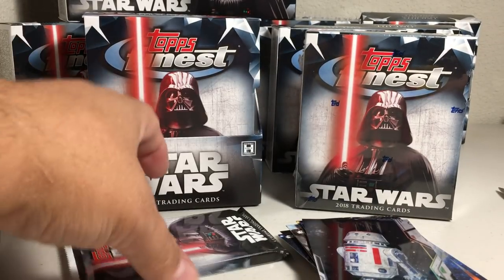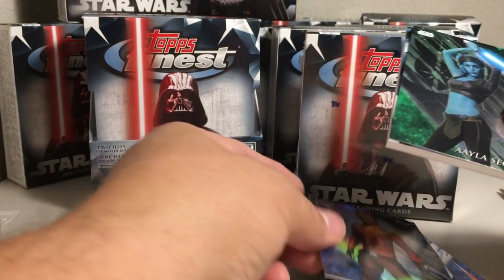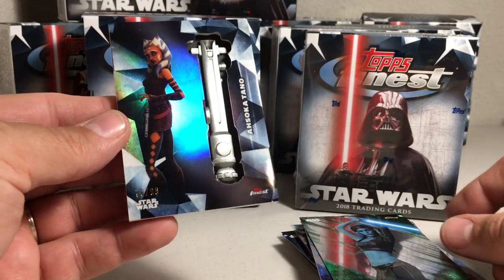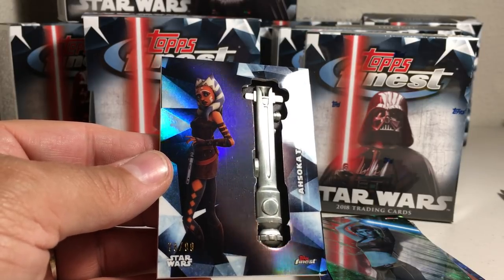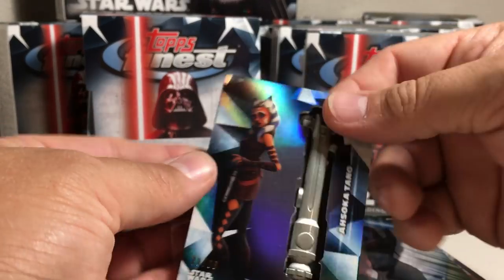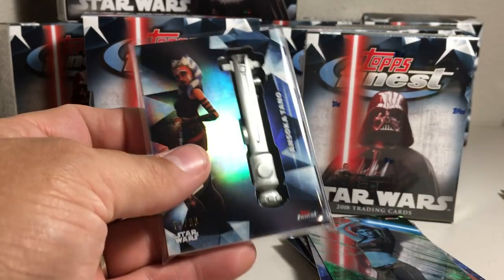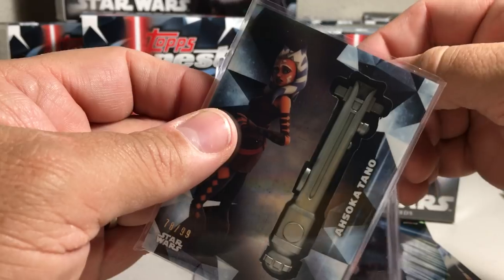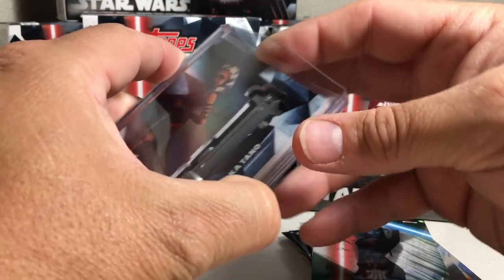So it's number 114. All right, now for the lightsaber pack. Got Aila Secura and Ezra — and oh, Ahsoka, nice! 78 out of 99 Ahsoka Tano lightsaber. I don't think I had an Ahsoka yet. For reference, these take 197-point top loaders if you want to put them in a top loader — they fit perfect in those.